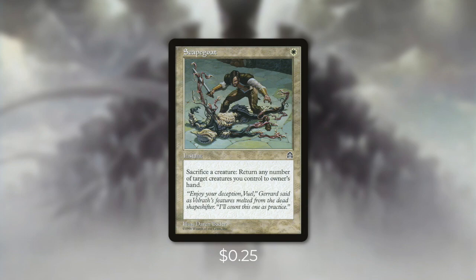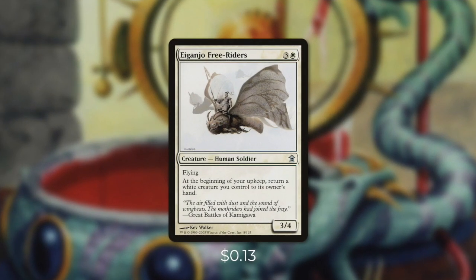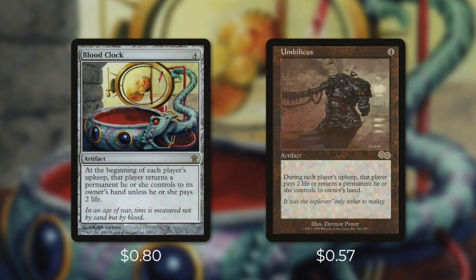But we've still got a couple more tricks up our sleeves. Tactic number four: Keep Up. First up, there's the Ganjo Free Riders, which says at the beginning of your upkeep, return a white creature you control back to its owner's hand. This is a fantastic way for us to return some creatures back to our hand that can't return themselves. Next up we've got Blood Clock and Umbilicus, which are a little more durable since they're artifacts. They both do the exact same thing: at the beginning of each player's upkeep, that player returns a permanent they control back to its owner's hand unless they pay two life. On top of this being a potential downside for our opponents, it's also a huge upside for us. The more creatures that we can return back to our hand, the better, and these especially help with creatures that can't return themselves.